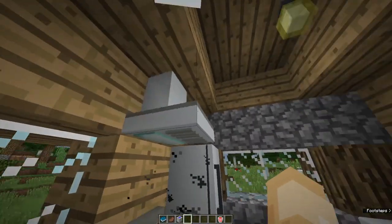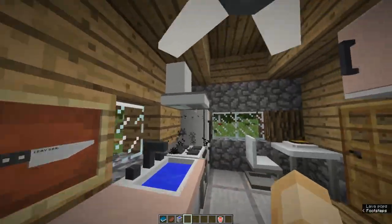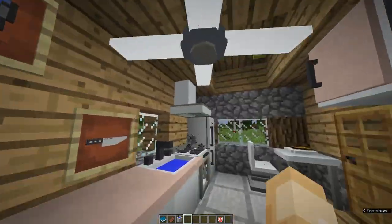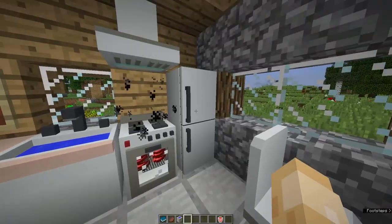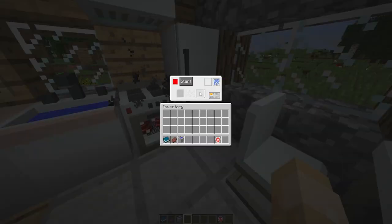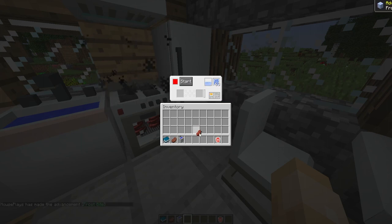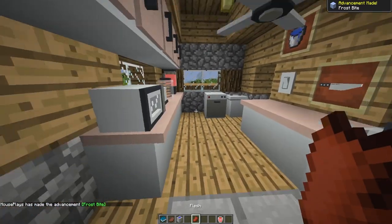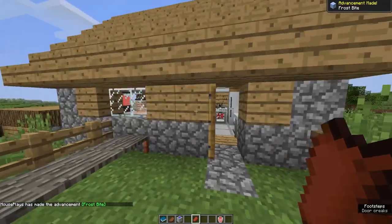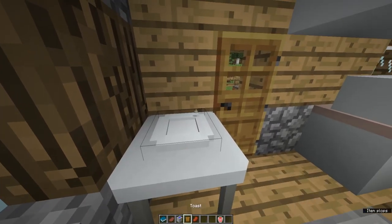Here's the cooking range — you can turn its light on, and it's not controlled by the main light switch. Then we have the fridge and the freezer. The freezer lets you convert rotten flesh into regular flesh: put the rotten flesh in, press start, and once it's done you get normal flesh you can eat — though you probably shouldn't.